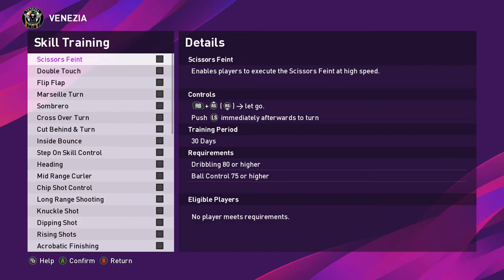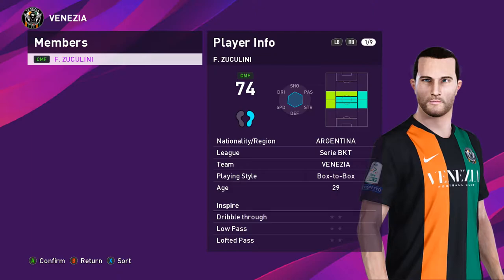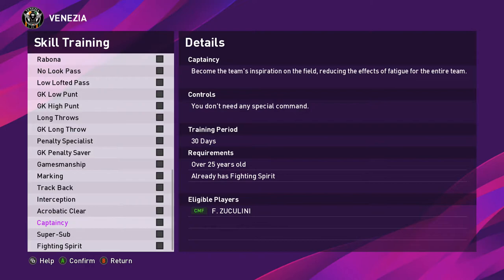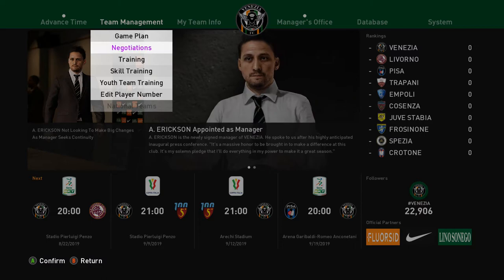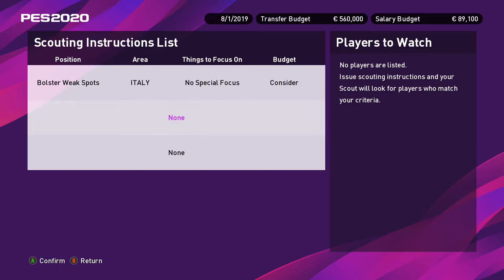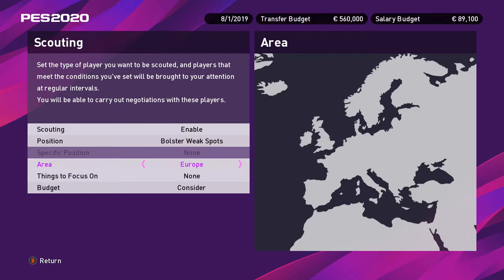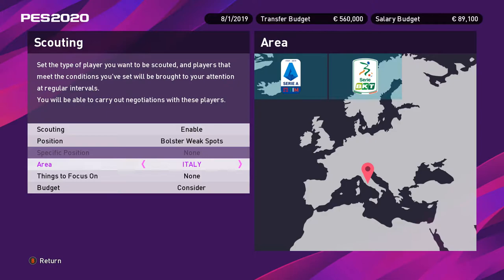Another thing the player upgrade square does is skill training — you can do this for one player only, to help bolster their stats. The square also lets you upgrade your scouts. Starting with one scout, if I land on it and it says 'unlock new scout,' I can unlock another. It can also expand my scouting area from Italy to all of Europe, and eventually the whole world.